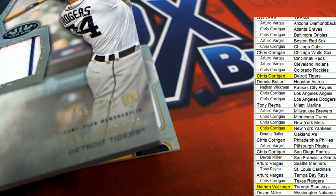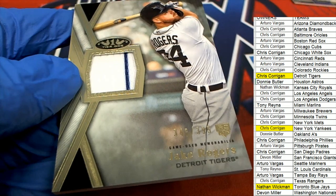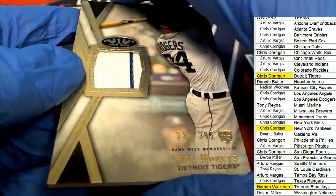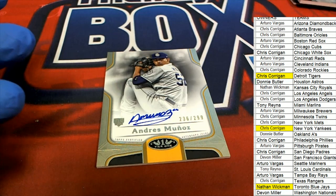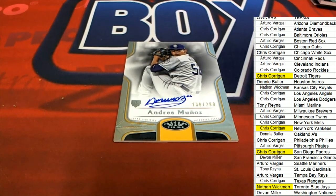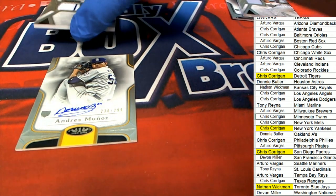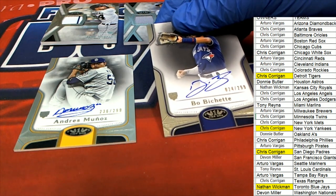So we've got one more signature hit left in the box break. I want to wish everybody good luck — one final hit. Who's it going to be? What's it going to be? Arturo, you picked us a box that had a bonus hit. Chris is hitting with the Padres Auto — we have a bonus hit in this box. Usually you get two autographs and one relic; we had two autographs and two relics. Let's say you picked us a pretty good box there, no doubt about it.